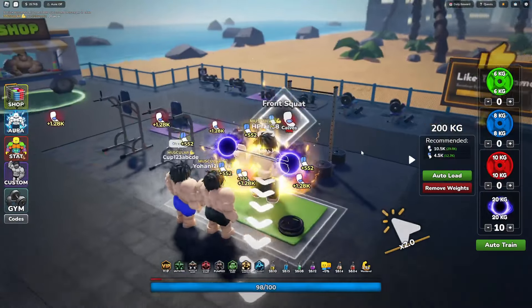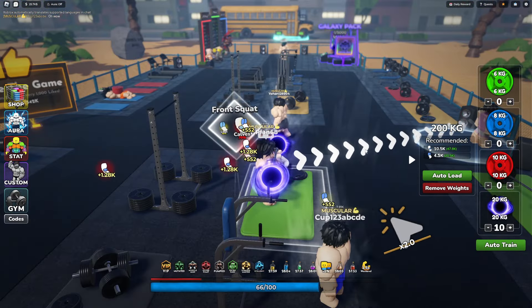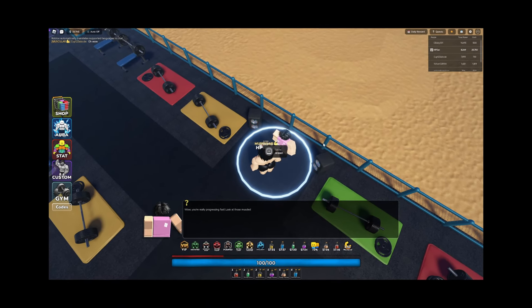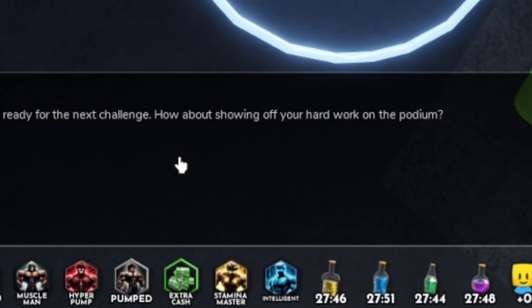This guy is saying 'oh wow.' Look how fast we're making progress — we have 200 kg. Man, if only making progress in the gym was this easy. We're gonna go ahead and talk to Aaron. 'Wow you're really progressing fast, look at those muscles. I think you're ready for the next challenge — how about showing off your hard work on the podium?'